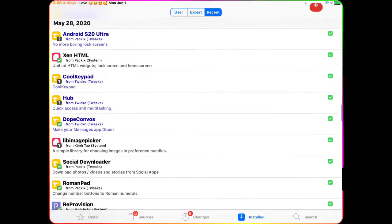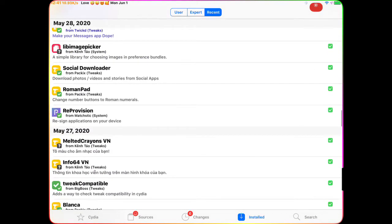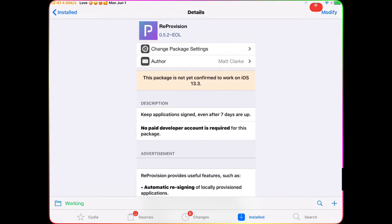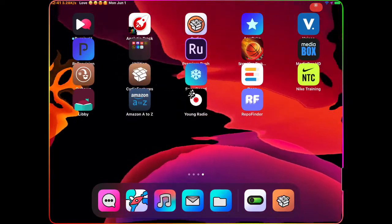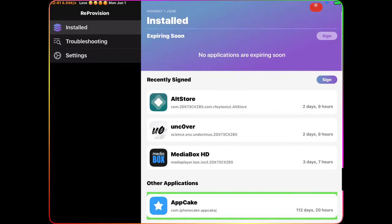That's why my device went into a springboard respring earlier. Also, if you guys are jailbroken and already have Cydia, I want you to download ReProvision. ReProvision is a really awesome tweak — what it does is you don't have to worry about AltStore or anything like that.